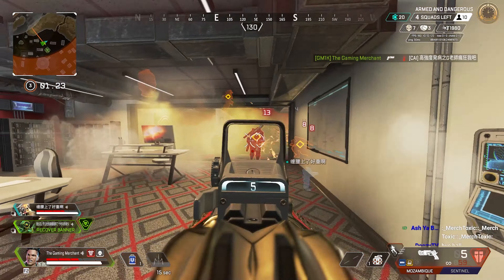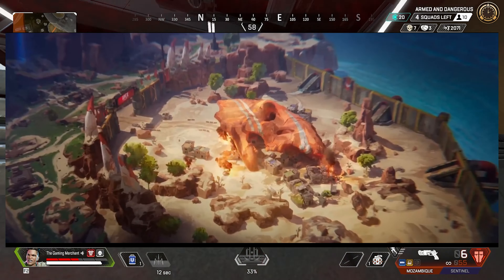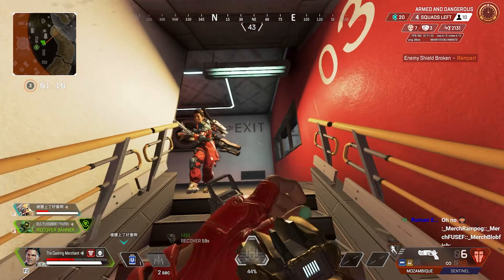Whilst the launch trailer wasn't super long, we did get a pretty good look at some of the King's Canyon changes coming. Firstly, Skulltown is back, but not how it was in the past. You may notice that it's pretty spread out, there's a lot of open ground, and the overall sort of building area seems smaller.